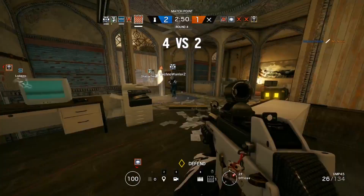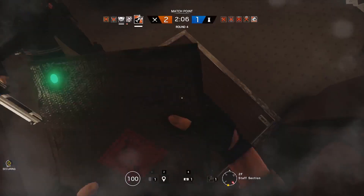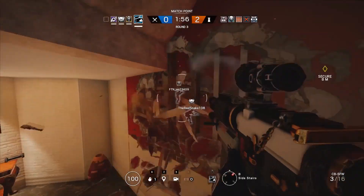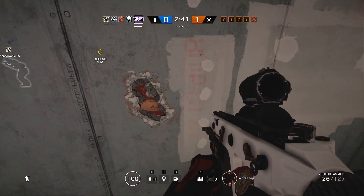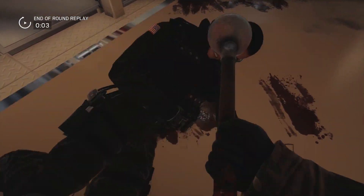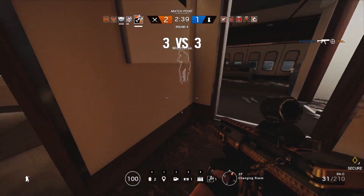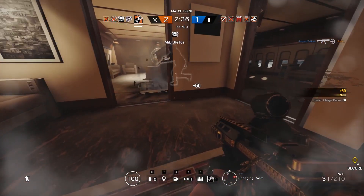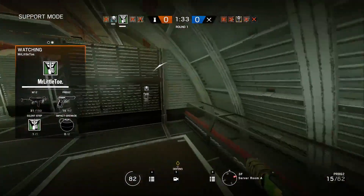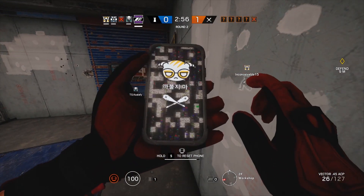Beyond that it's map knowledge, but there are no real shortcuts there. You just have to play the game — somebody will have a clever kill hole set up, a small hole in a destructible soft wall. You'll walk by it, they'll be looking through it, get an easy kill on you. You watch the kill cam and realize that's a really cool angle. Going into custom games with an operator that has soft destruction, like Buck or Sledge, destroying floors and ceilings to see what's above or below you can create great opportunities to learn the maps. More than anything, playing the game, learning from your mistakes, and watching more experienced players is how you'll learn the maps quickest.